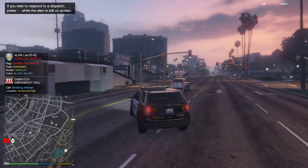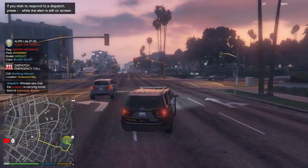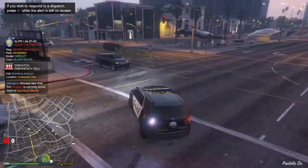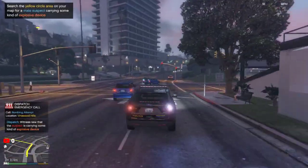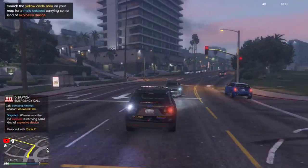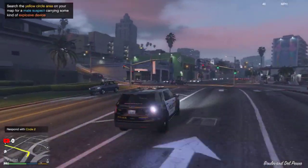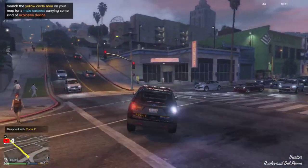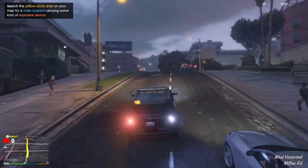We've got citizens reporting a person carrying an explosive in Vinewood Hills. Responding code 2. I really do need to figure out if I can use Luxart — oh Jesus, okay, don't try to two-wheel that.